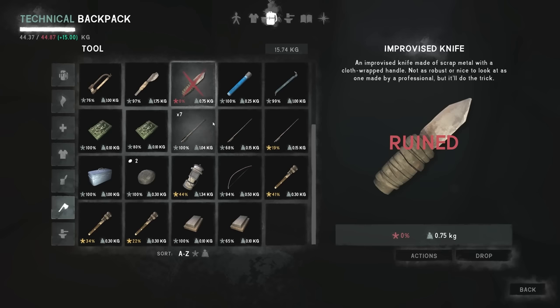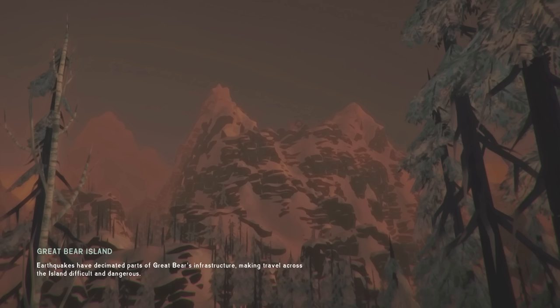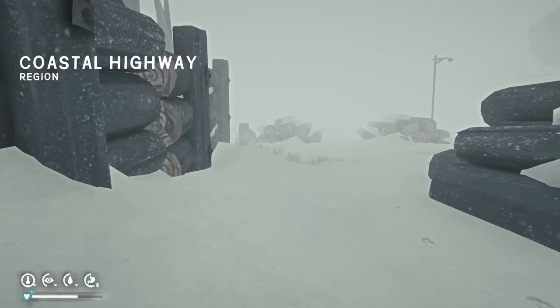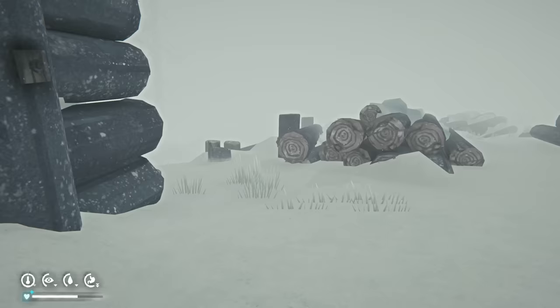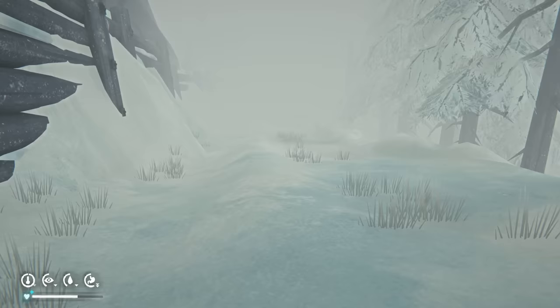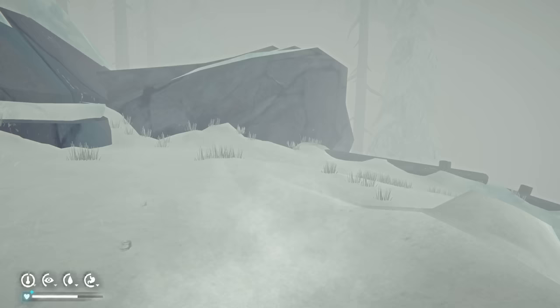We had so much condition left — 29% and it broke. That's annoying. However, this is not that big a deal — we can still use this, but that is unfortunate. Now we're going to have to go craft another knife. We'll do that another time. As long as we have the hatchet, we're good — the hatchet is what matters. The knife is mainly there to speed up things like gut harvesting. That's the main purpose of the knife.